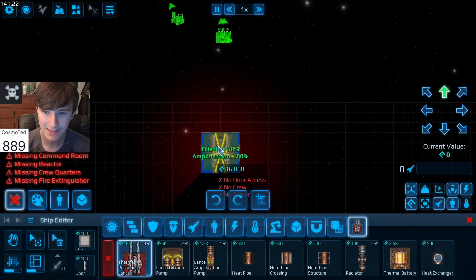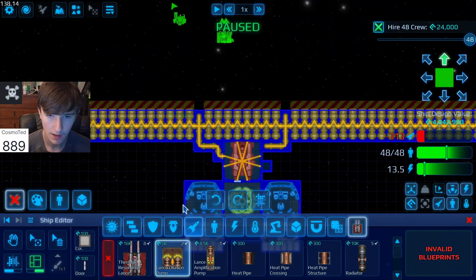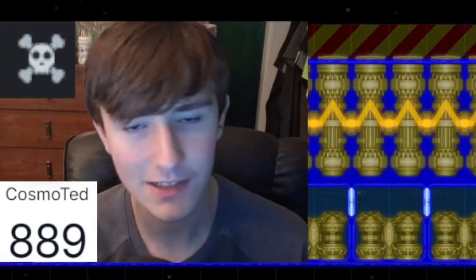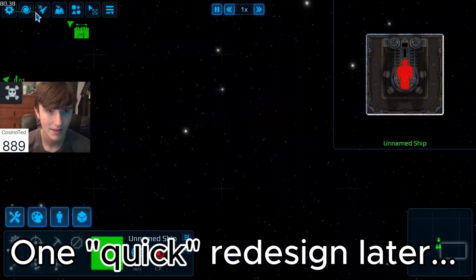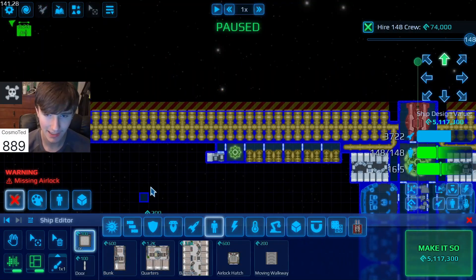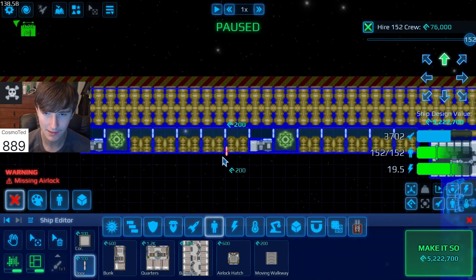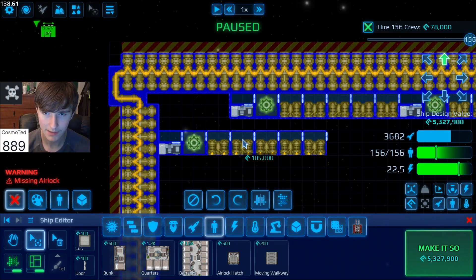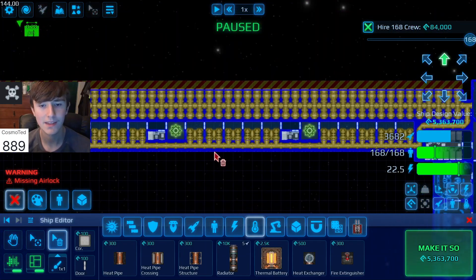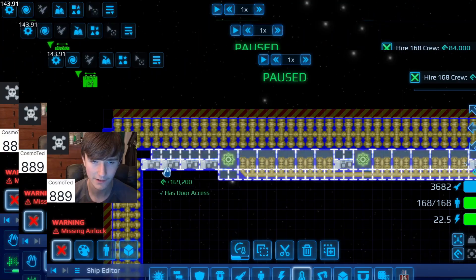We're going to have one single resonance lance and we're going to have all the ventilation in the front. I think we're just going to do this a bunch of times. We do need these to all be powered. Then we go another five and do the same exact thing. I'm pretty sure two crew per thing is going to be good enough. We can just put more crew down — that's probably more important. Then we just do the same thing again, copy and paste this design over and over, and it should be good.